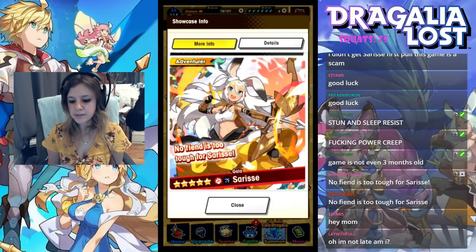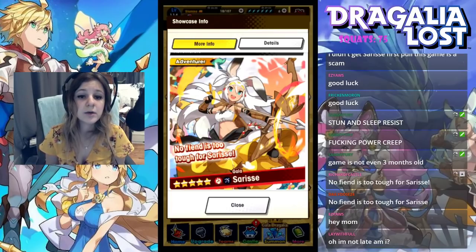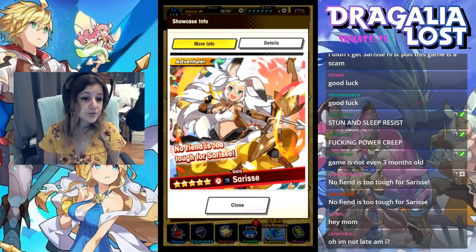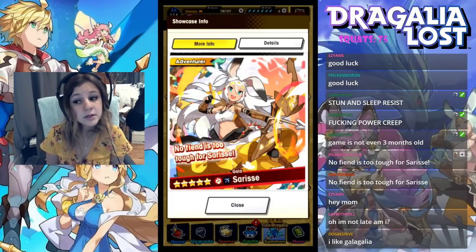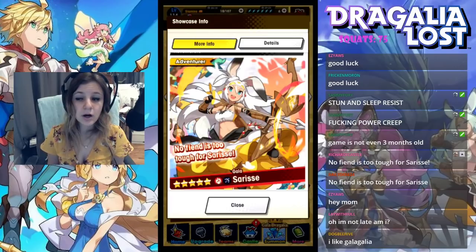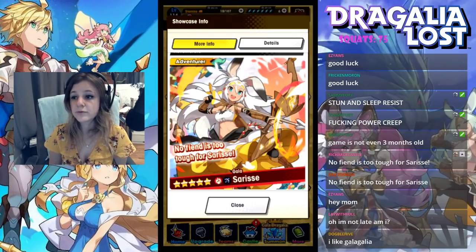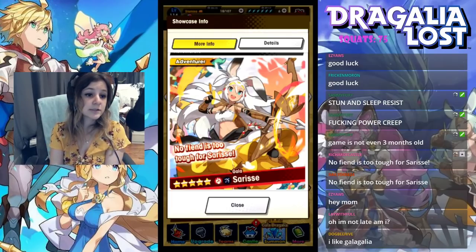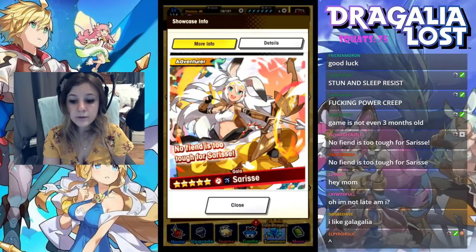Cerise is a fire Gala unit — she's a fire bow unit. She actually has the highest stats in the game right now. I believe she has a very interesting skill set. I'll talk more about her if I'm lucky enough to get her. Usually these exclusive units are more powerful than regular banner units, which is another reason you might want to save for a Gala type banner.